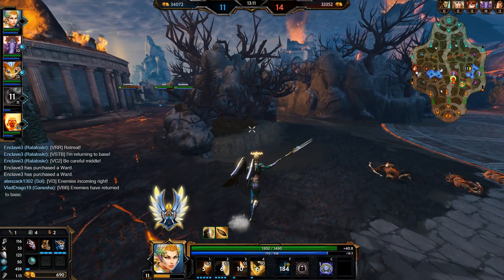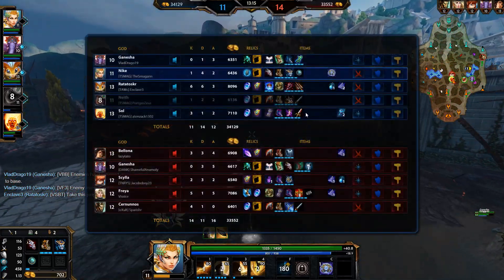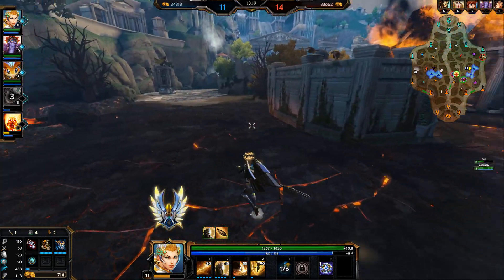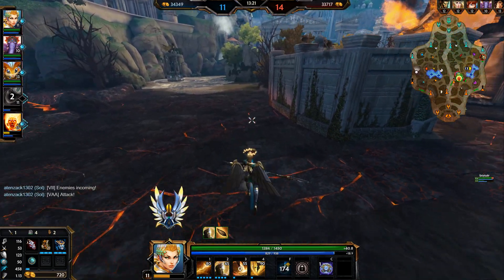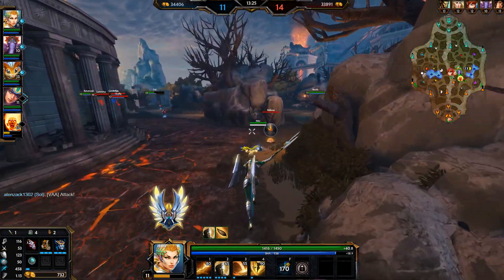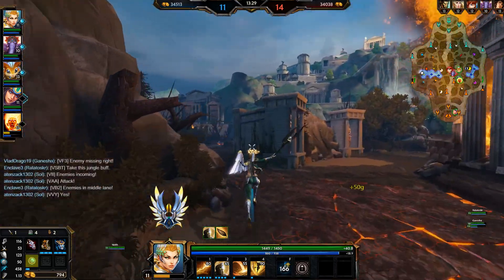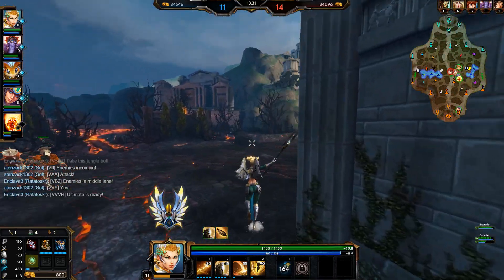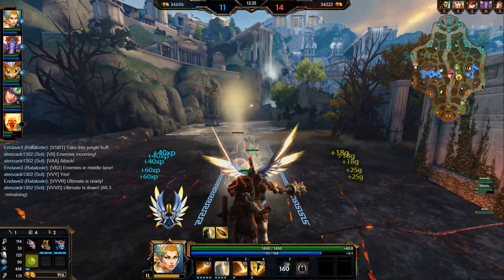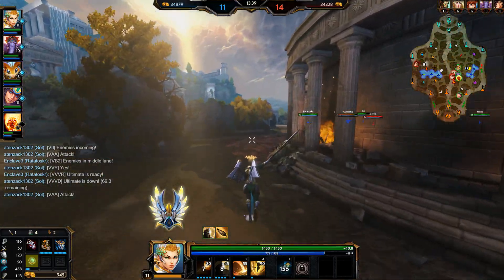Oh, she has the Mystical Mail now. But we do have the Runic Shield coming soon, which is going to give us a bit more damage as well as some magical protections — not only against Freya, but also Bologna's Mystical Mail. Another ward just for the bad guys, nice. I think I'm just going to rotate mid here.